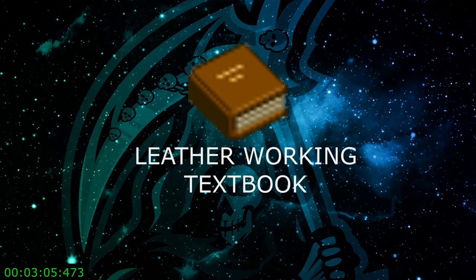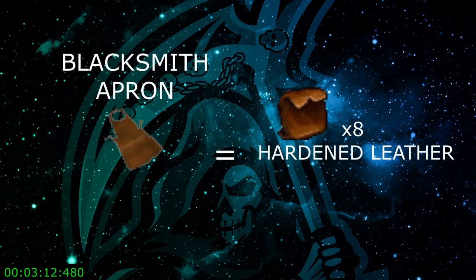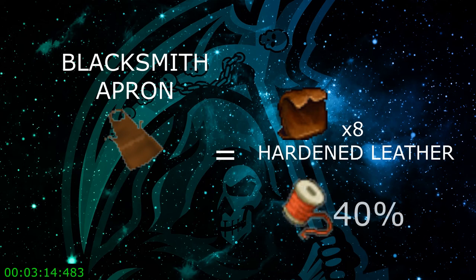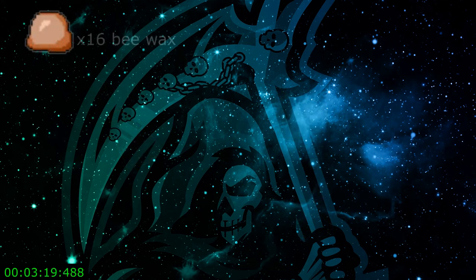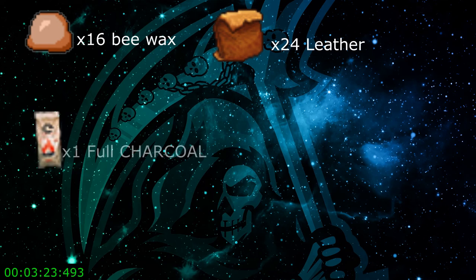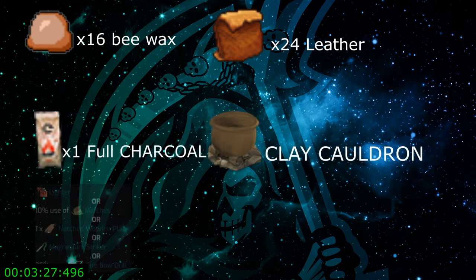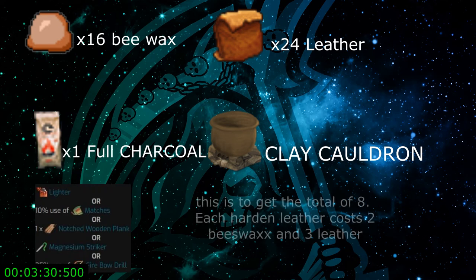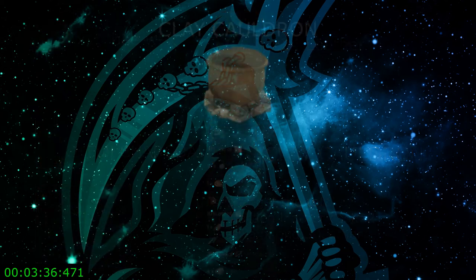From here you will want to read the leatherworking textbook, because you're going to need to make the blacksmith apron, which is eight hardened leather and 40% of a single unit of twine. In order to get the eight hardened leather, you will need 16 beeswax, 24 leather, one full charcoal, a clay cauldron, and a fire source — lighter, matches, notched wooden plank, or magnesium. Each hardened leather costs two beeswax and some leather.